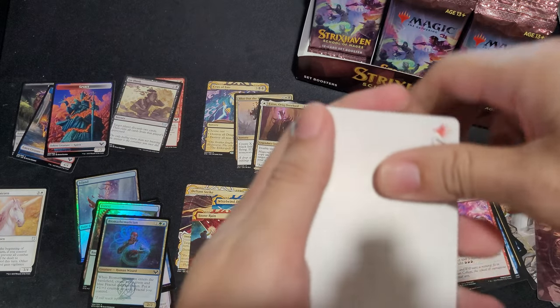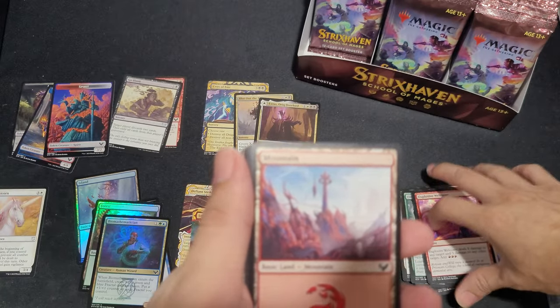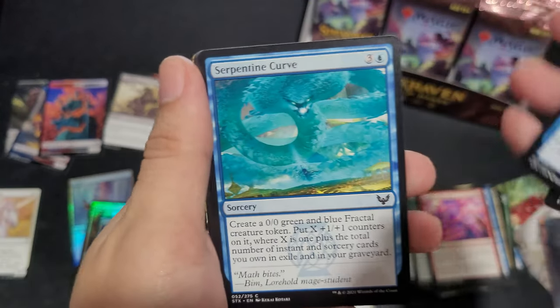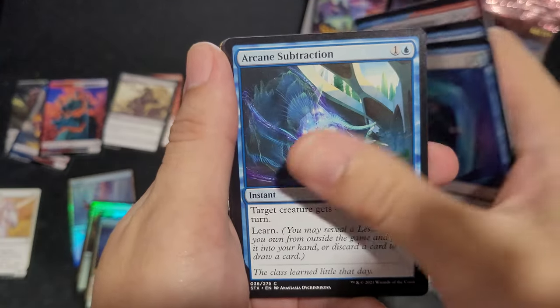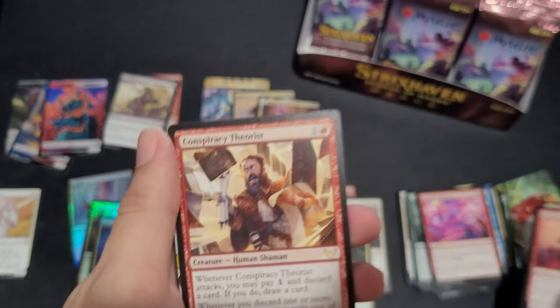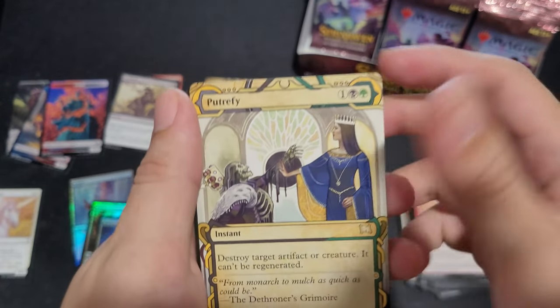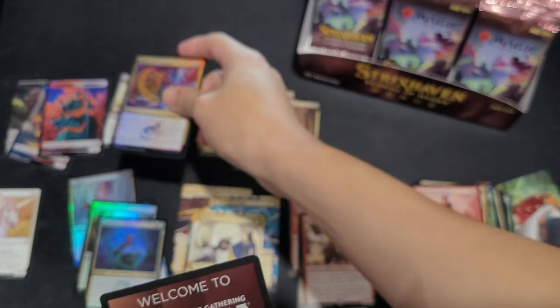And we get another good hit in the Mystic Rare Spot. Last time we got a Tefarish Protection, so I would like something close to that. Practical Research. Mascot Conspiracy Tourist. Putrefy. Expressive Iteration Foil — very good hit.